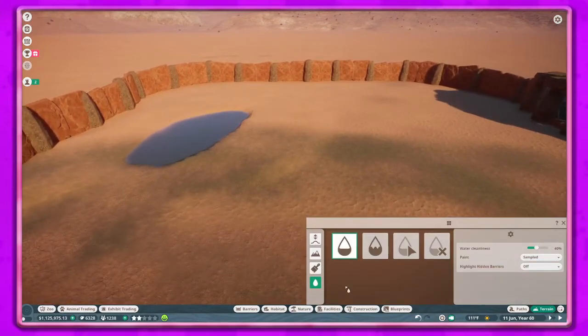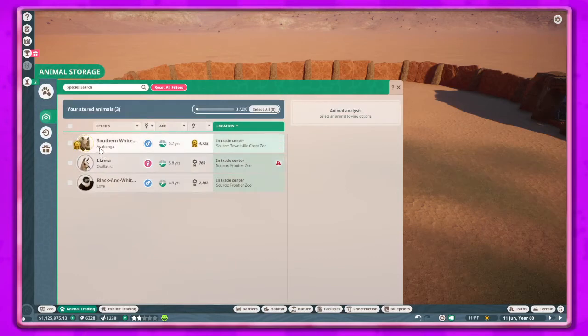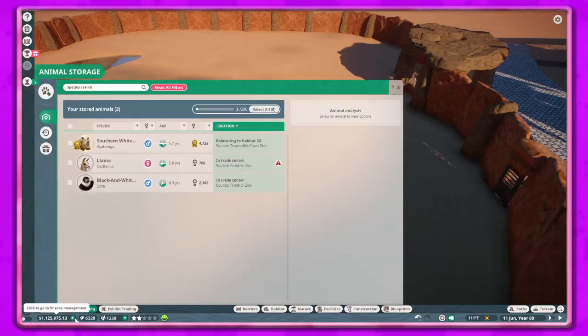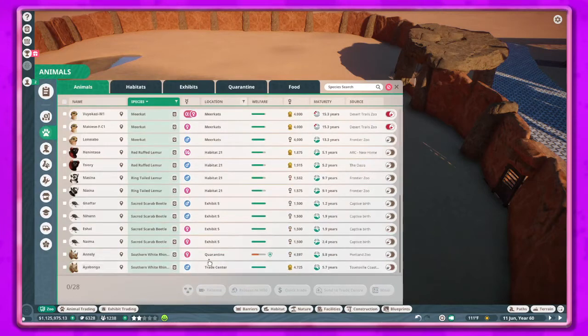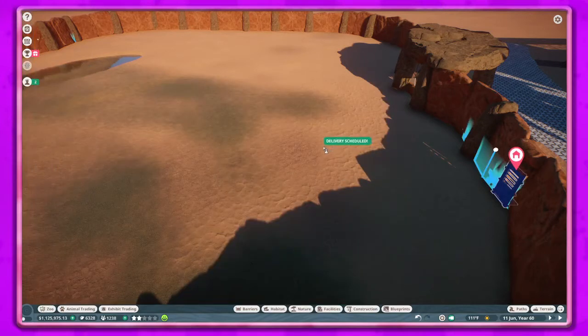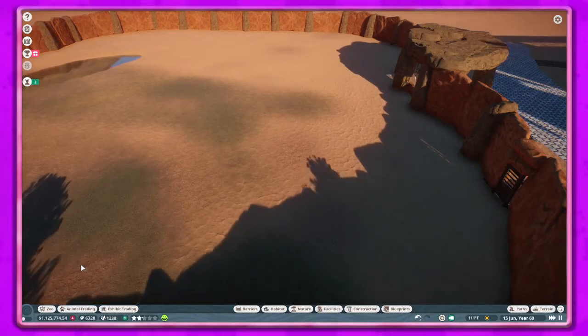I also wanted to add a few more animals other than just the rhinos - we'll see how that goes. Let's go to animal trading - actually let's look in our storage. We've got one male in here - sent to zoo. And then if we go to animals and go all the way down, we'll get this girl here and move her to the habitat. All right, let's go ahead and play.